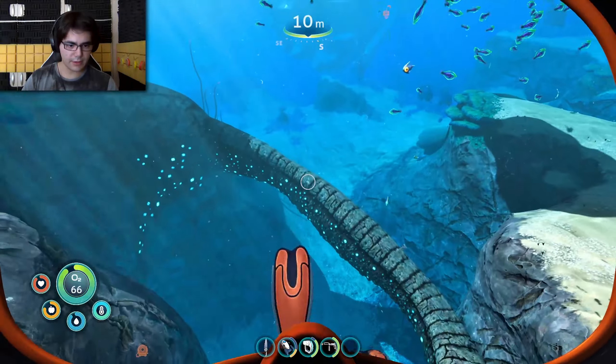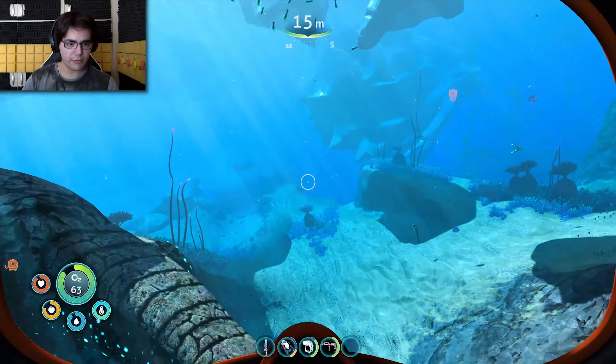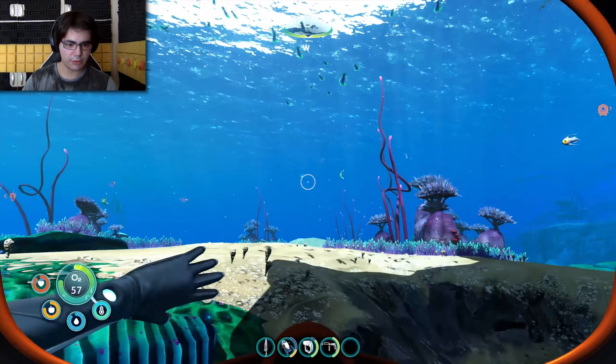I've constructed everything I can with the fragments I have right now. So there's not much to do other than look around, get more stuff, look at the sea monkeys, and then head over to the Delta Station.